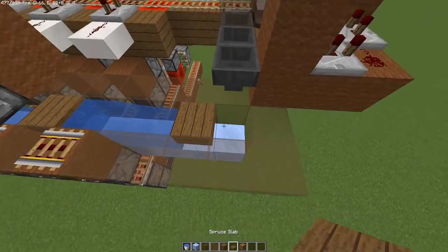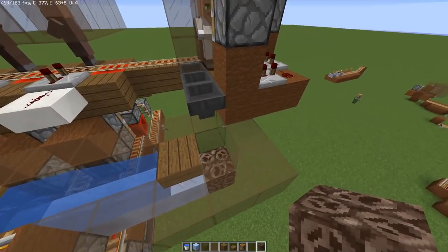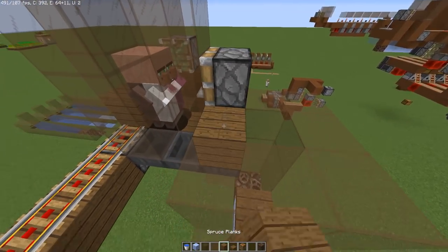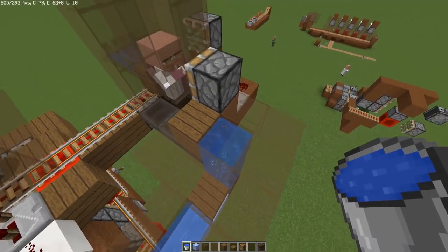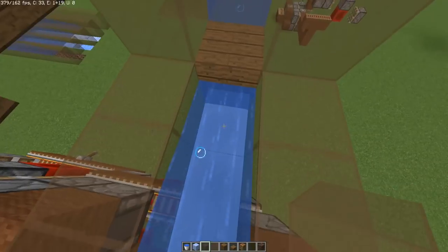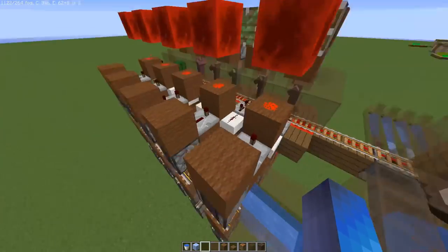You're going to want to stop at one block before the end and use this nifty thing that 1.13 added with soul sand. If you put water sources above a soul sand block, it'll make the items float. We're going to need a spruce slab in a second, so block off this hopper for now, then place one, two, three water sources, waterlog a slab, and let it flow one more block. That way items will always get stopped right up on this slab and flow straight into the hopper, then into the dispenser for the minecarts. This is basically your minecart retrieval stream.